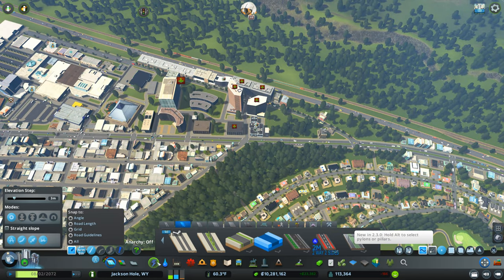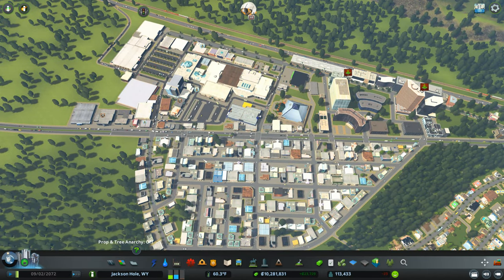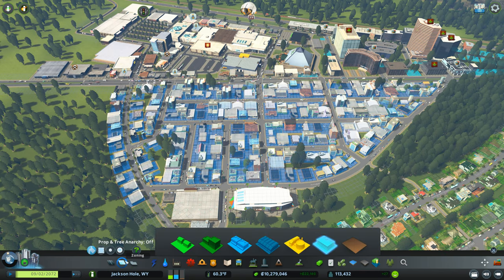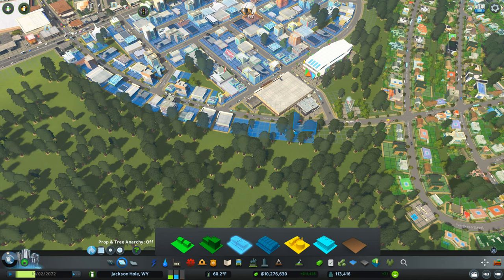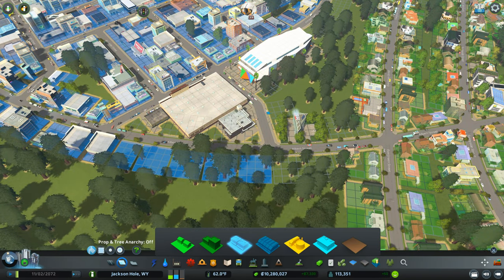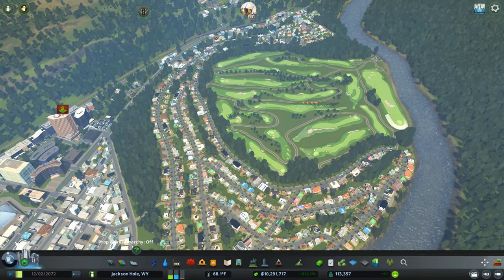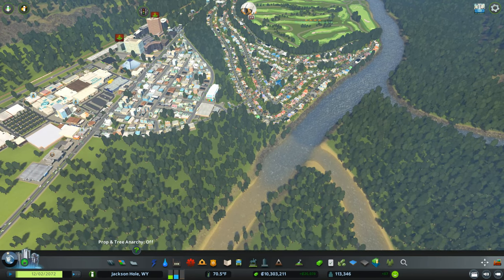Make sure everybody's got water — and they do. Power's not going to be a problem, obviously, so I'll leave that to do its thing. I've already obviously suppressed my office. I bet if I just zone one little bit of commercial, it's going to suppress that as well, because I have all this commercial. It just glitches a little bit and doesn't register it all the way. The next thing we need is more residential. I'm not going to do anything more to this neighborhood — it's pretty much the way I want it to be. Extending it just isn't appropriate.